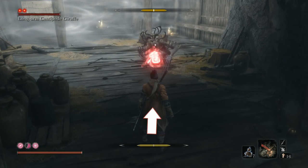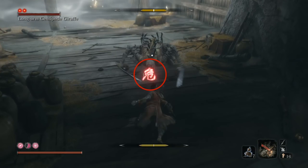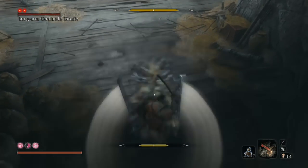Now, when we get that perilous attack, you want to jump up and just anticipate it. You're going to jump up and then hit jump again, because you're going to jump on his head, just like that.